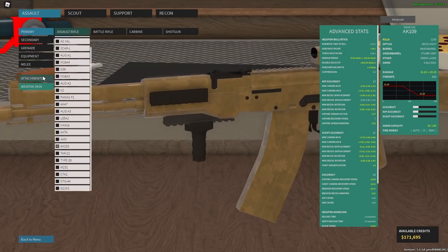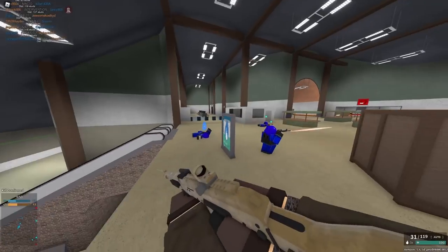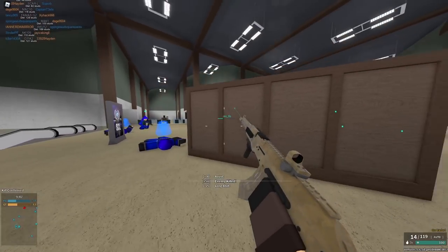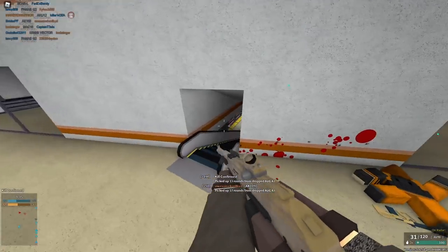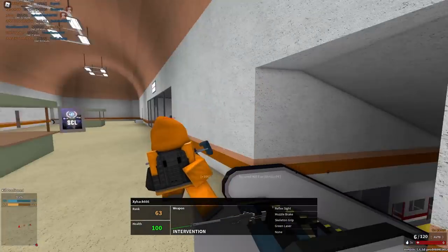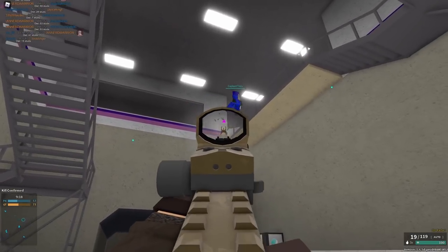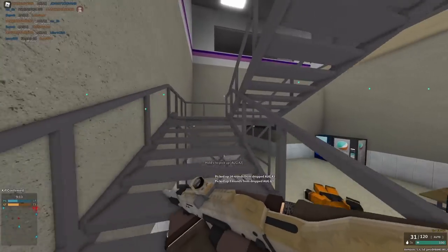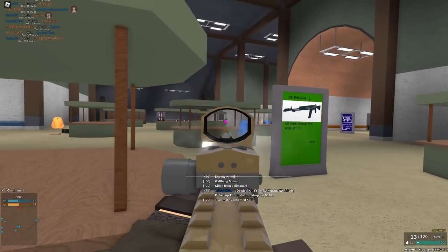Next up we have the AK-103. Default this gun does 38 to 29, and with BARS barrel it does 33 to 25 — so it does lose some damage, however it goes from 600 RPM to 850 and gains more headshot multiplier. So overall your headshot damage is going to be about the same at range, but up close it's going to be worse. The better headshot multiplier is not a big deal. You can't two-shot headshot as far as I know, but it actually has pretty good recoil at 850 RPM — and this is without 556.